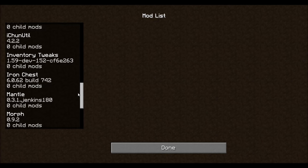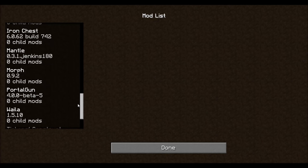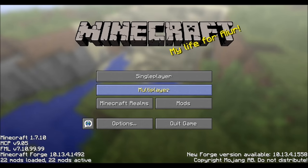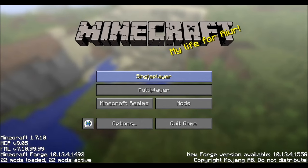iChun Utility supports the Portal Gun. We've also got Inventory Tweaks, Iron Chest mod, Tinker's Construct, and Morph. We also have a mod called Personalized Recipes which we'll be looking at quite often, probably off camera. The AVP Better mod does not have proper recipes, so I'm going to create some recipes off camera and blend it all in.